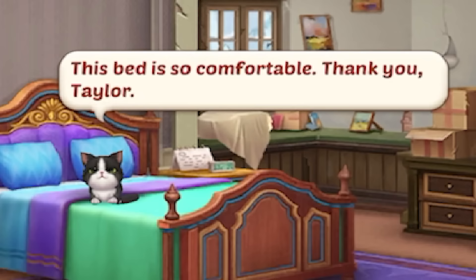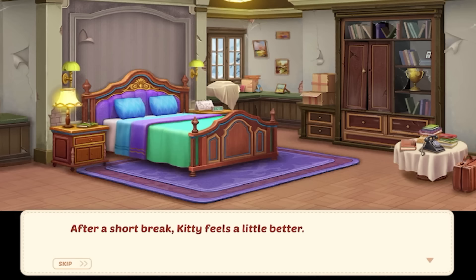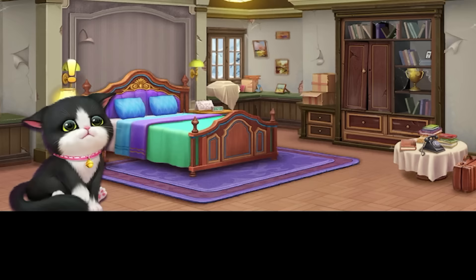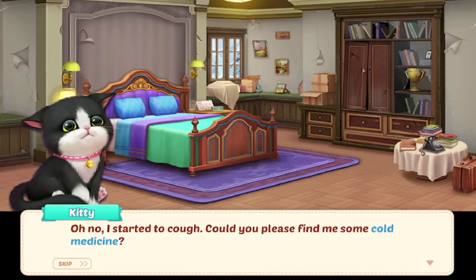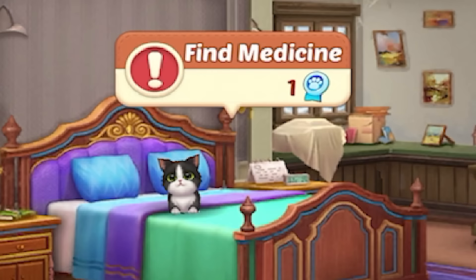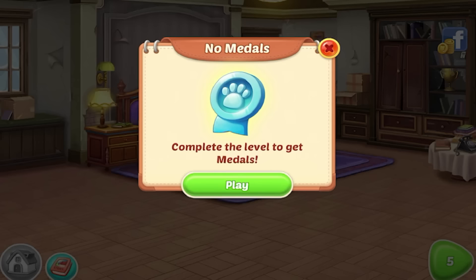They're waking up. 'This bed is so comfortable, thank you, Taylor.' After a short break, kitty feels a little better. The floor is new and our room looks a lot cleaner now. 'Taylor, you've done great.' But they're still not feeling good — 'I started to cough. Could you please find me some cold medicine?' Where do I find it? Is it in one of the cabinets? You can give the kitty love. Finding medicine is going to cost one medal, but I don't have any metals left — I need to complete the levels.